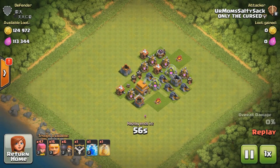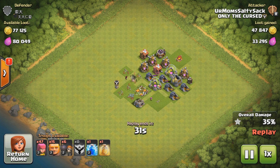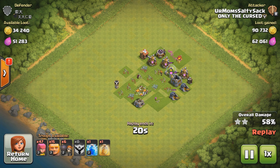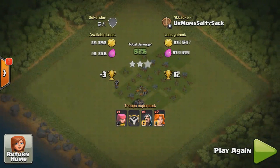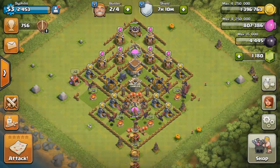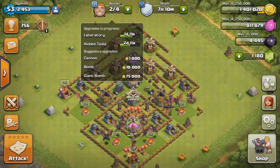My priorities as a Town Hall 7 are going to be to build my walls first and then my traps. After that, it's up to you guys to see what you want to build next. But I'm going to start off on my two Teslas and on my fourth camp. Then after that, I'm going to upgrade my laboratory so I could start working on my dragons. The last thing you guys want to do is upgrade your collectors and storages simply because 2 million is more than enough to get you through Town Hall 7. Also, with your pumps and collectors maxed out, they pump out a good amount of resources. And something I forgot to tell you guys at the beginning is don't spend your gems on anything because you will need them to build your builders and later on at Town Hall 9 to gem your queen.